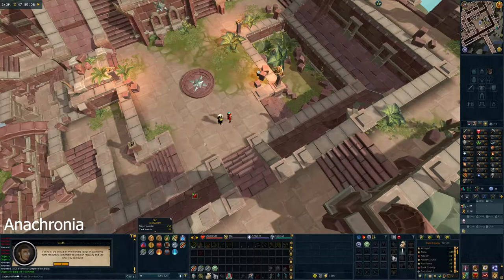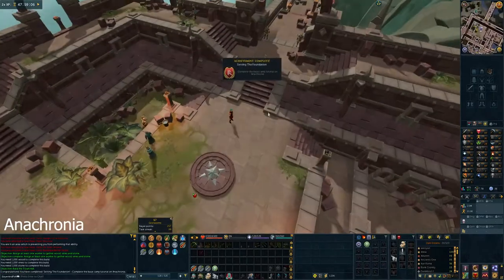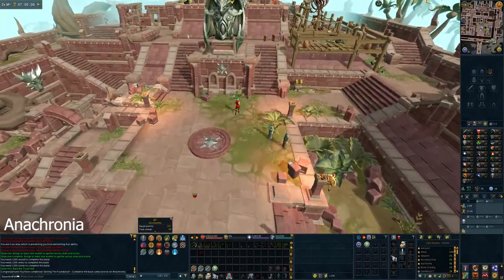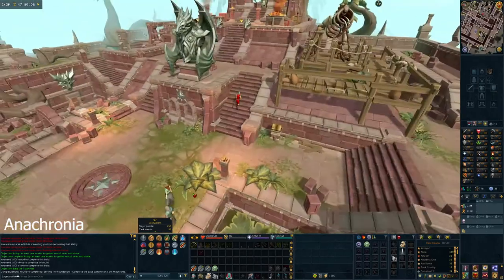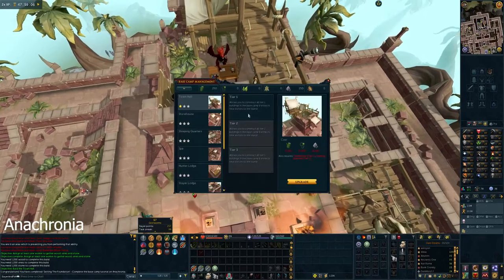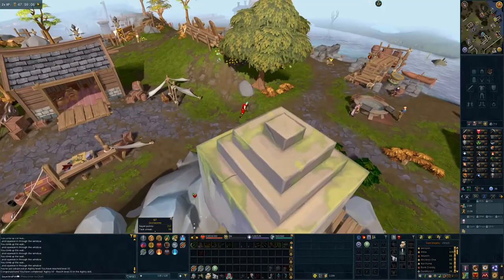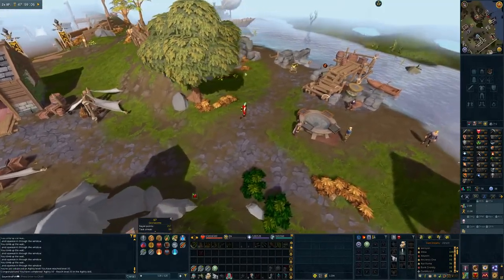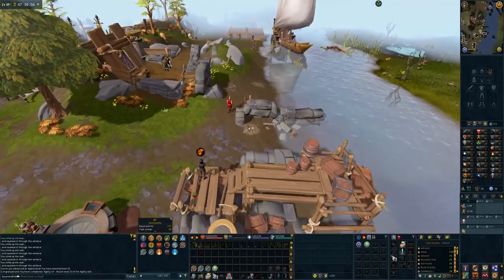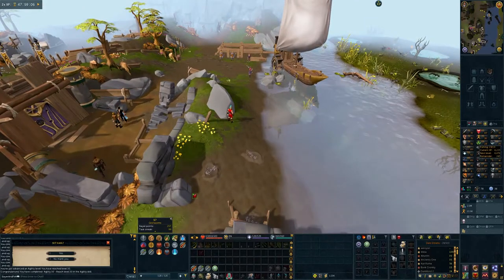Just go to the base camp, do the tutorial, unlock the lodestone so you can teleport back, and check the resources and reassign them as needed once a day. It'll only take a few weeks for everything to be up and running — weeks you can do at the start of your account rather than at the end. To access Anachronia, take the Stormbreaker boat from the Digsite or the Archaeology Guild and complete the tutorial. It's straightforward and takes about 10 minutes.